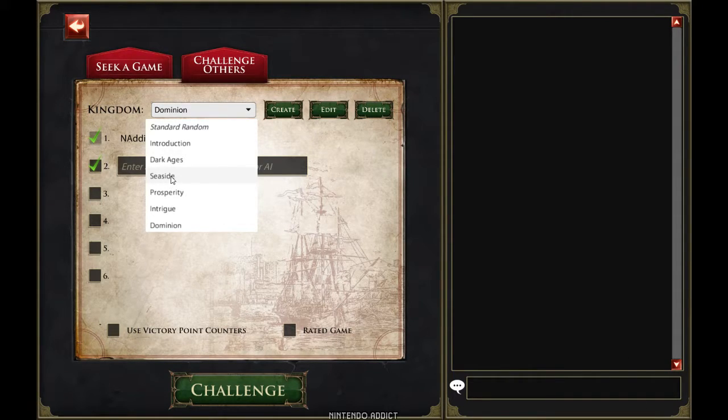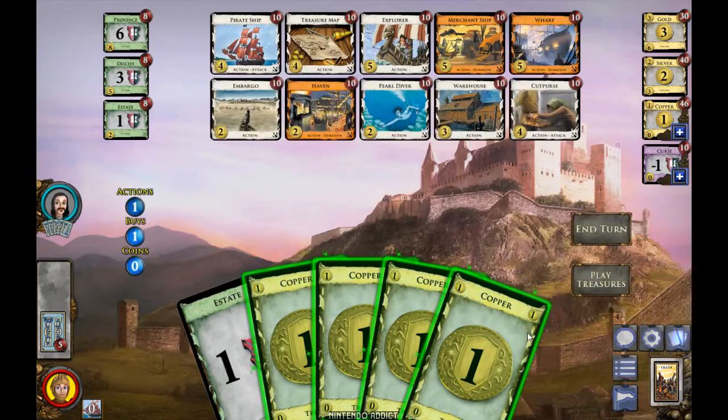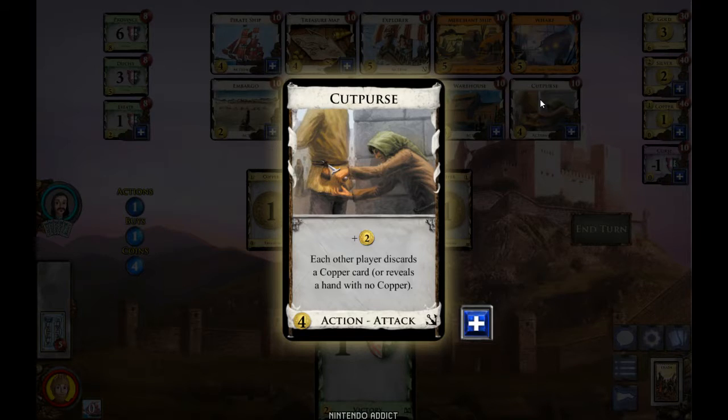I'm going to choose a different set of cards. Seaside is one of the expansions to Dominion with completely different cards than the base set. I'm picking randomly from that set. For four coins I'll buy the Cutpurse — I get two money but then every other player has to discard a Copper, which can hurt over the course of the game. And with three I'll just buy a Silver to get the amount of money in my deck up.